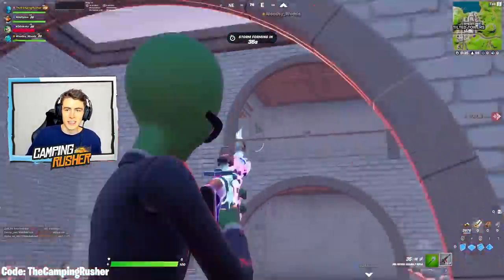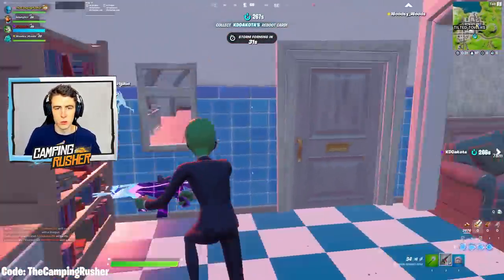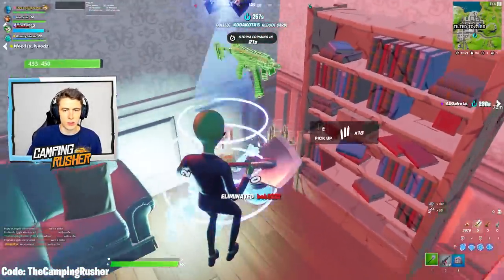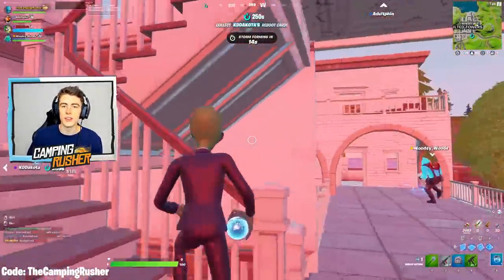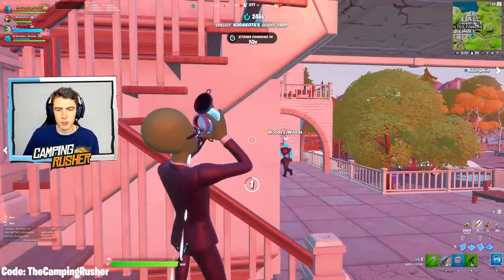First, let's talk about that update. This is a content update — not 19.2, there was no downtime — but we got the new pizza party item. Thanks to the pizza pit at Tilted Towers no longer being covered by snow, pizzas are being produced non-stop. These boxes of slurp shroom pizza contain eight surprisingly nutritious slices. Eat them to restore health and shield simultaneously until you get to 100 health and 50 shield.